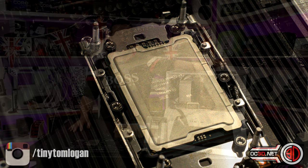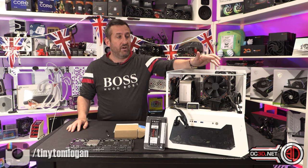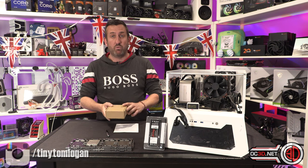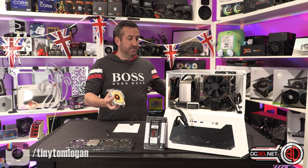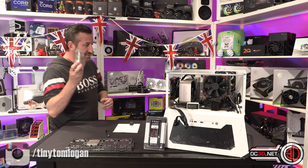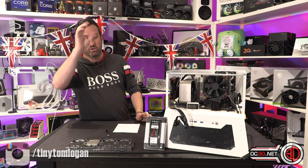For my stock results I'm using standard Noctua fans, but when I do the overclock stuff I strap some 3000 RPM server fans to it to cover as many bases as possible. I'll be doing a second stage to this video, because just yesterday my water block arrived from Dave at EK — a crazy looking monster water block with brushed stainless on top. I've done some overclocking and the results are monstrous; we'll cover that.